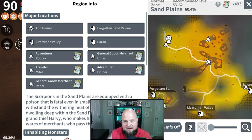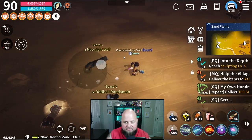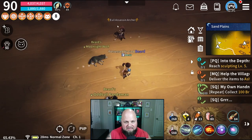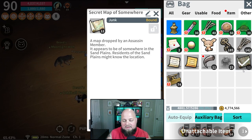What I finally figured out is: when you're on that part of the quest telling you to find the Secret Map of Somewhere, you need to come over here and hunt the different assassins in this area. Keep fighting them and you'll start looting the Secret Map of Somewhere. As you can see, it's not too uncommon, so it's pretty easy to get.